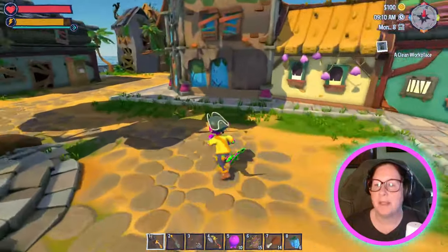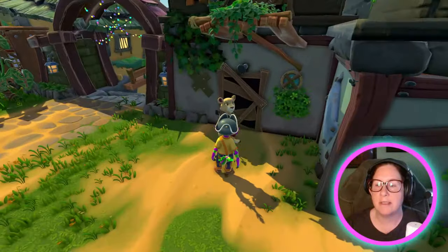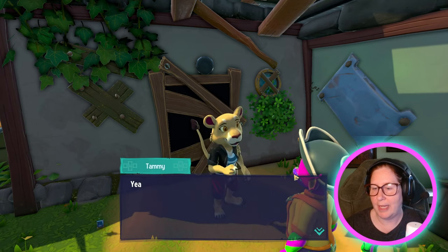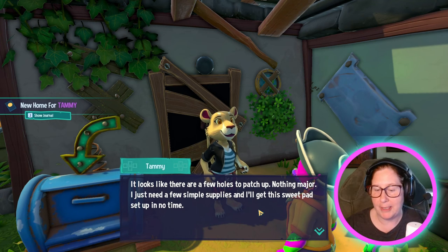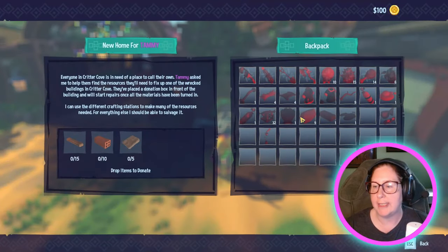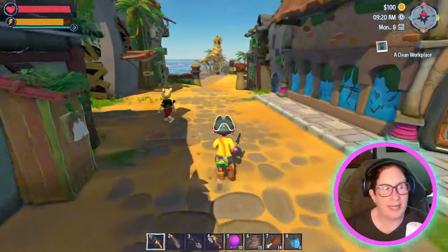Look at the radioactive mushroom taking over the planet — is that what happened? He's got vines as fencing, that's interesting. Pokey finally gave up on that. Are you looking to live here? Yep, she's looking to live here. It looks great. Looks like there are a few holes to patch up — nothing major. I just need a few simple supplies, I'll get the sweet pads set up in no time.